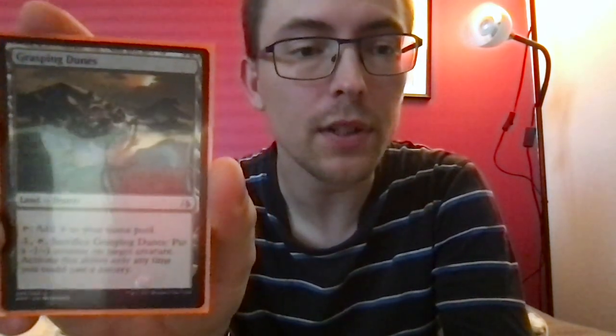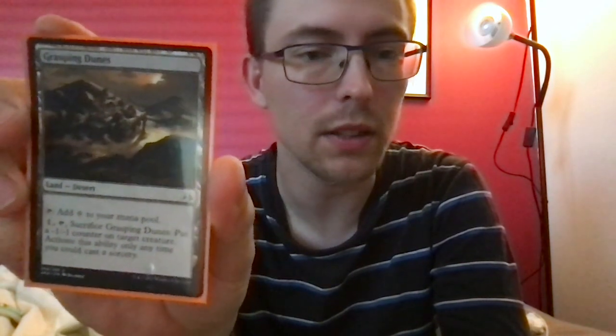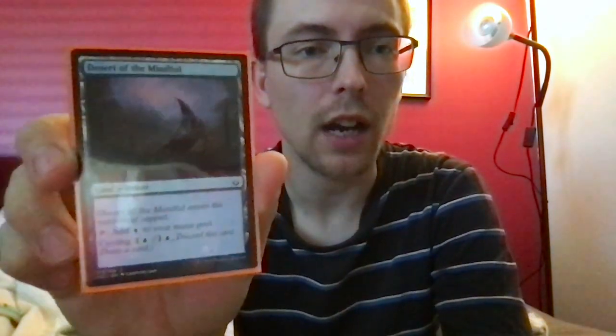Root Bound Crag enters tapped unless you control a mountain or a forest, taps for red or green. Hinterland Harbour, same thing but for green or blue. Grasping Dunes is another desert, taps for colorless, and you can pay one, tap, and sacrifice it to put a -1/-1 counter on target creature, but only at sorcery speed.